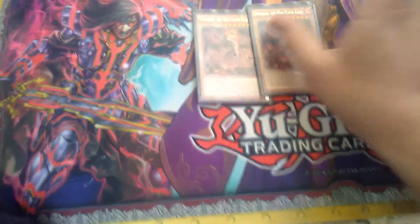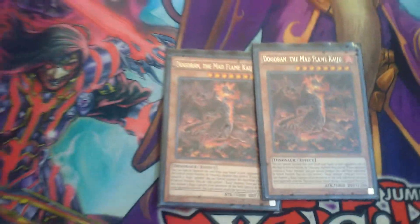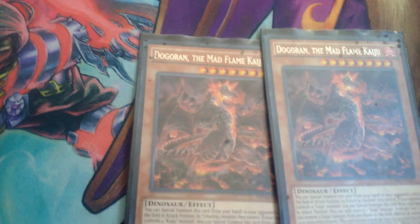Next up, we got two of Dogaron for the Kaijus, because you never know when you're going to need them. Alpha the Master of the Beasts just got put to one on the banlist, so yeah, that's going to be useful.